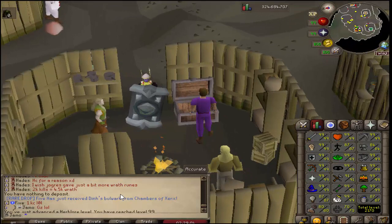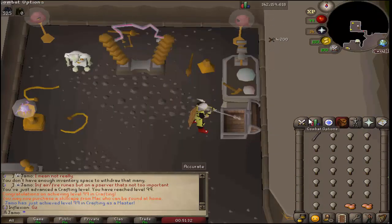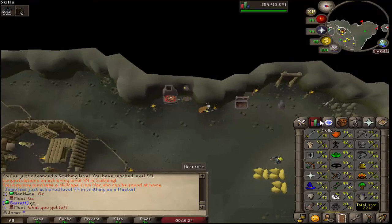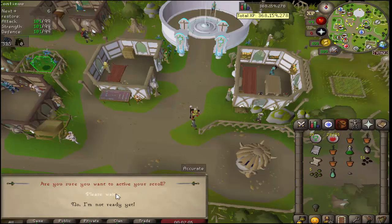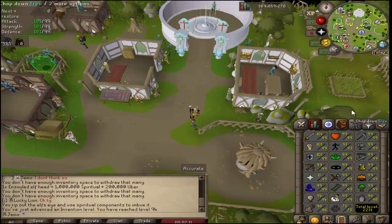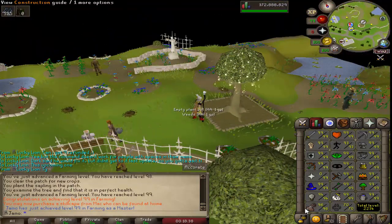Congrats to five who just got that. I just got 99 crafting. What do we got left? Farming, hunter, construction, invention, and agility, and smithing. I was freaking about smithing. There is 99 smithing - another one down. It's still double experience so let me use my scroll to get even more experience. Boom, 1.5 mil XP! 94 invention and we now have an imbued eye.